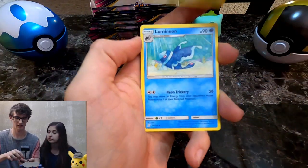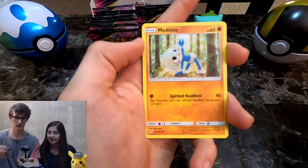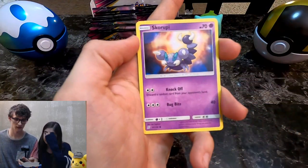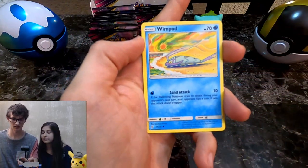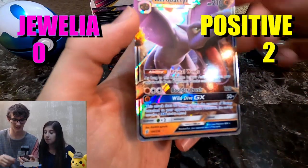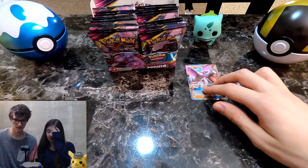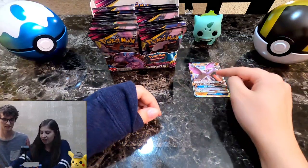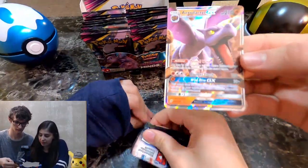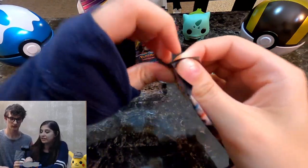Psychic Energy — hopefully that is some foreshadowing to this Mew and Mewtwo that I'm about to pull here. Sawaddle, Skirupi, Wimpod, Vigoroth Reverse, and an Aerodactyl GX. Okay, first really good pull there — couple points for me right there. I like how he looks in this — it's like a close-up on him. I like the GXs in Unified Minds.